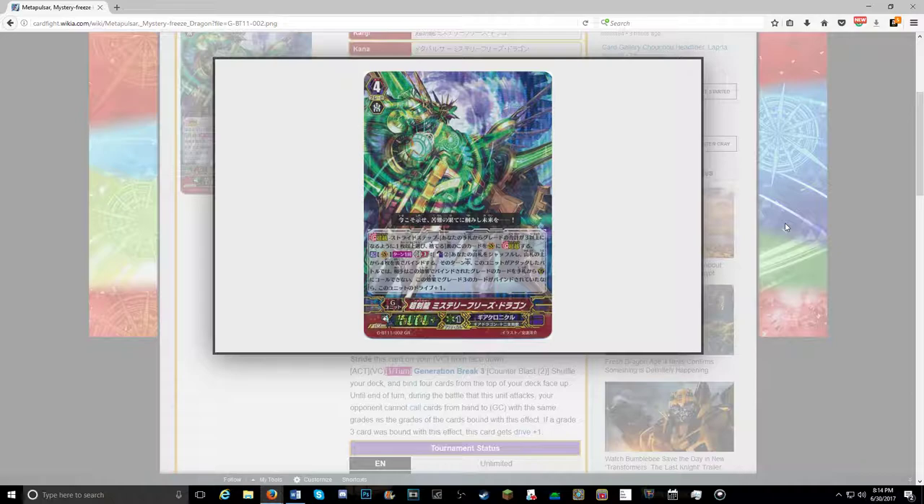I got to thinking: if a grade 3 was bound with this effect, it gets plus 1 drive. I can't remember if it's shown it in the show, but I do believe that means it gets a drive for each grade 3 revealed — and I might be wrong. But that got me curious, because what happens if you just reveal four grade 3s from the top of your deck? Sure, your opponent can guard, but that's an additional four drive checks, if that's how it works.